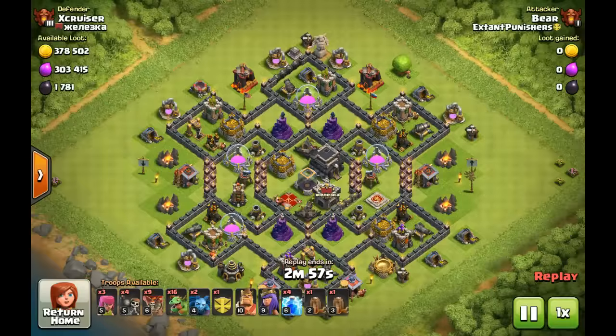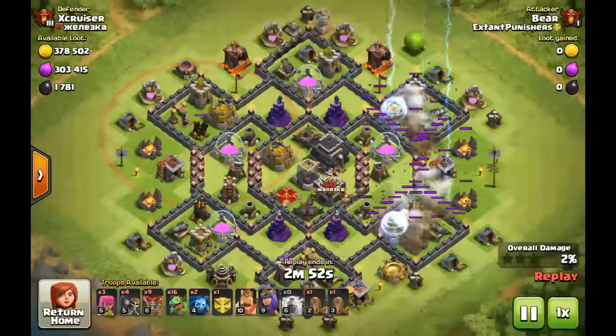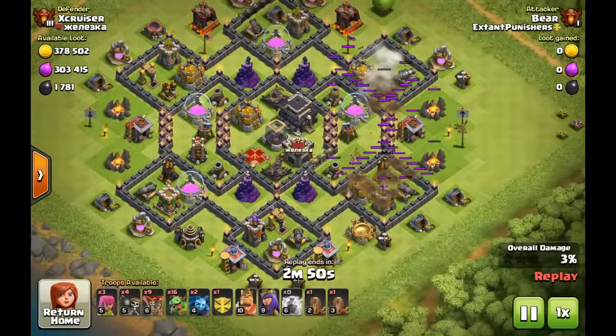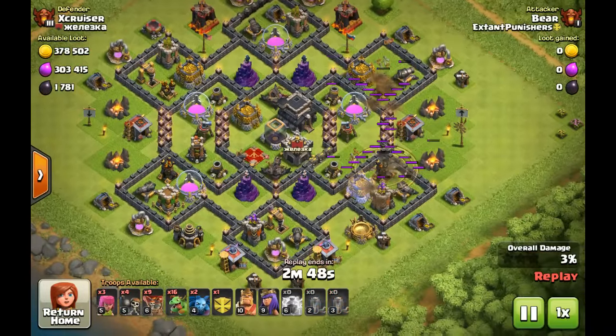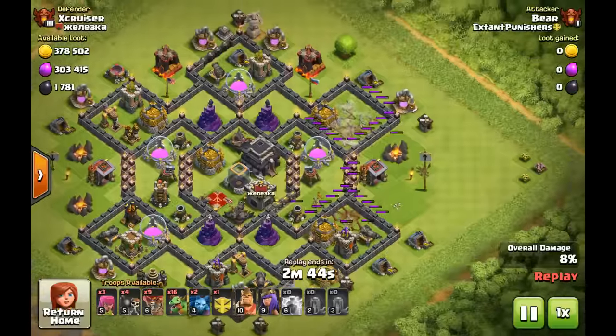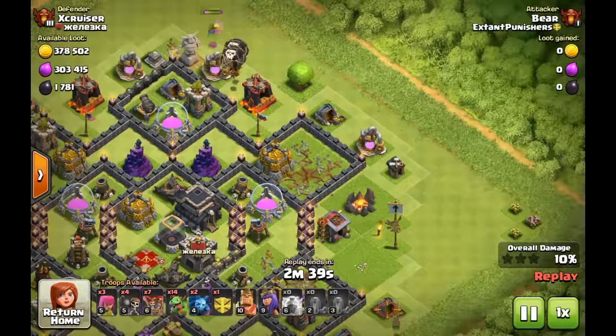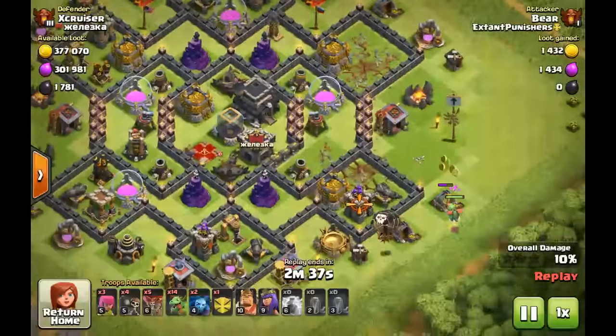Right here, this base — first off, there is an air defense upgrading, so it was a little easier. But just watch the funnel. The funnel is always the biggest point of interest when you're attacking. Right there the air defense went down to the lightning along with two other buildings, so that lightning had a lot of value.